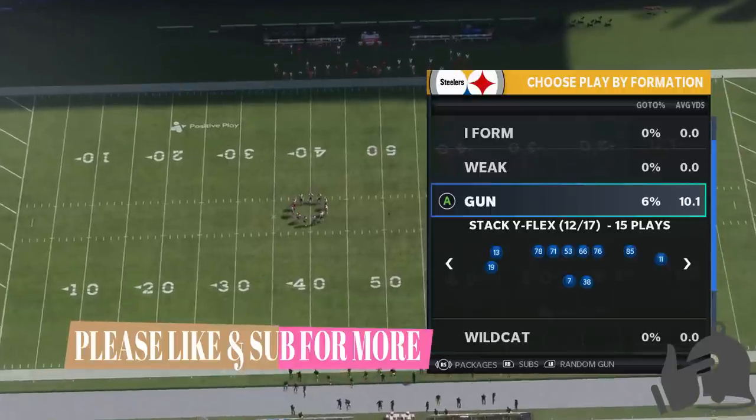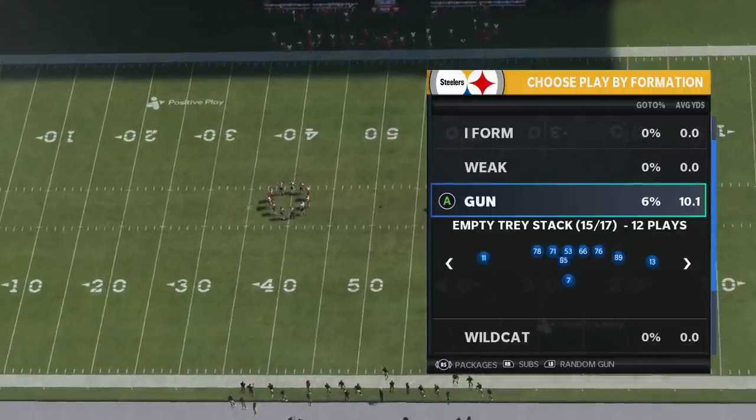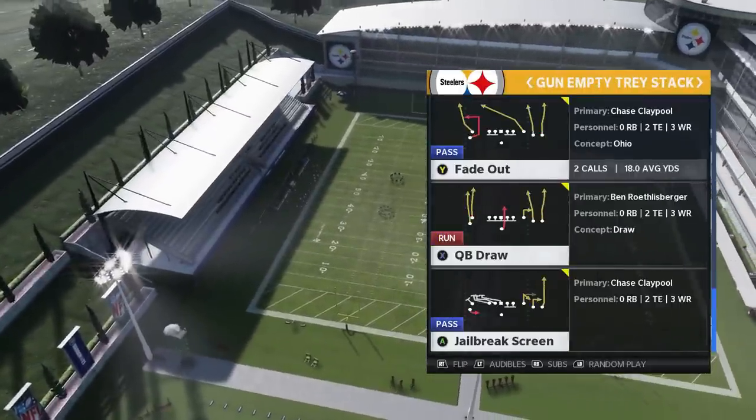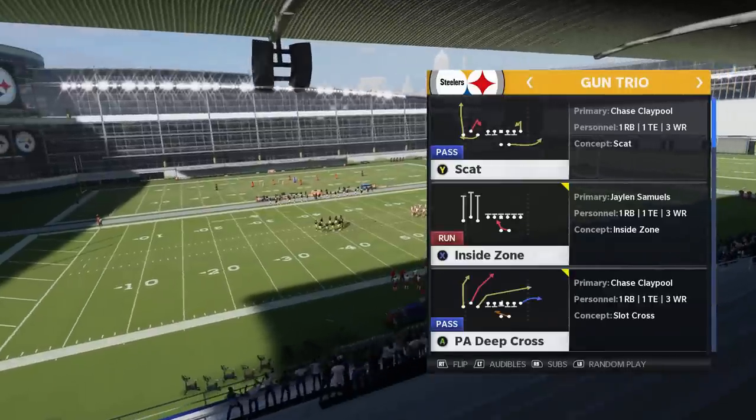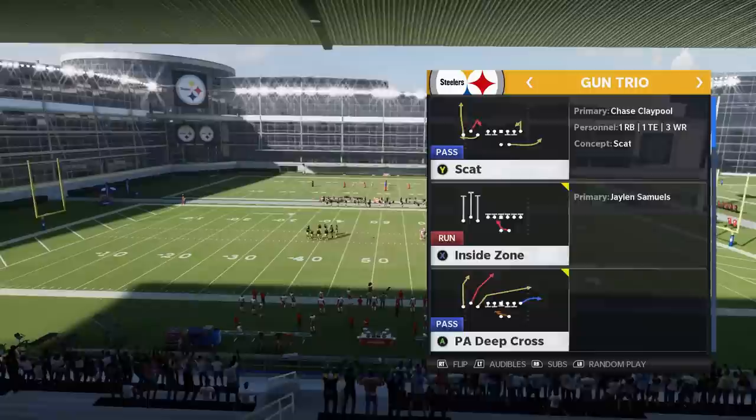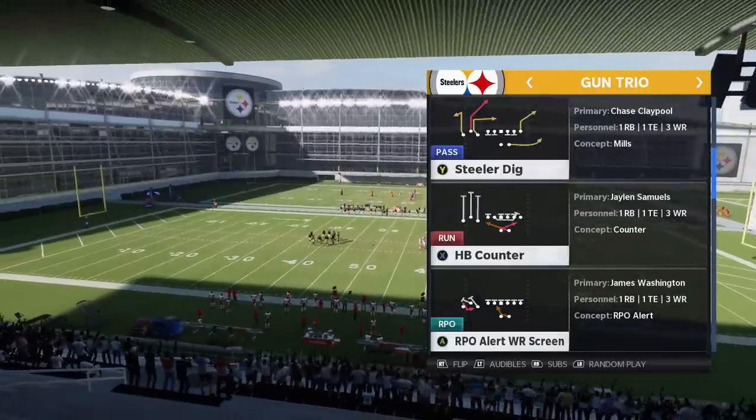Some of the most unique passing concepts — not a lot of people really mess with the stack wide flex formations, the empty tray stack, stuff like that. Really unique passing concepts out of these formations. But today, I'm going to be out of the Gun Trio, and I'm really going to focus on one particular play, because this is a one-play scheme.